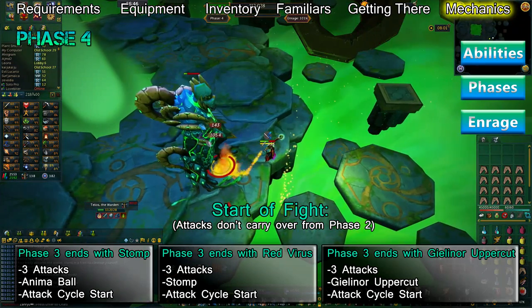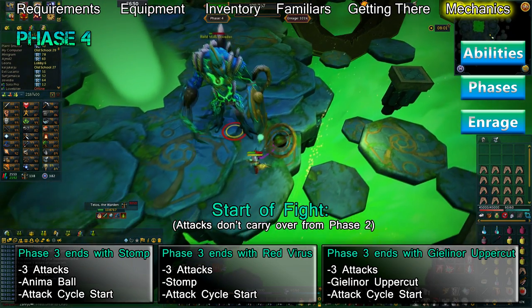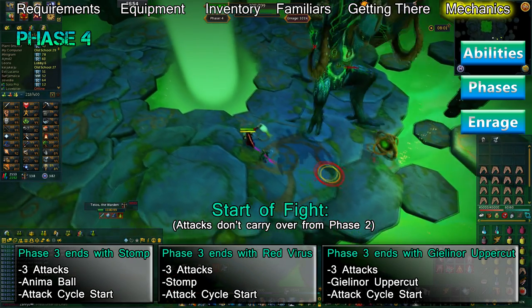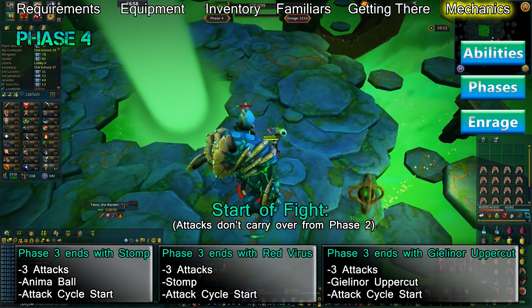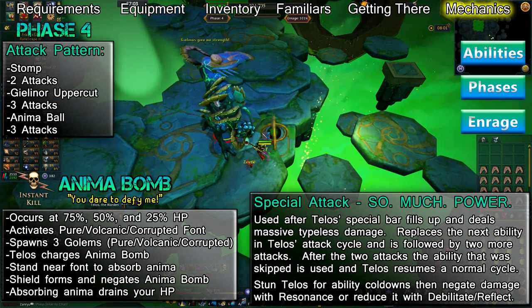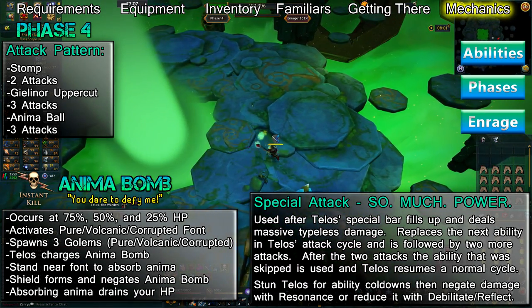Phase 4 will always start with three attacks followed by an ability. Which ability Telos starts with depends on what he used last on phase 3. If the last ability used was Stomp, phase 4 begins with Anima Ball. If an Anima Virus was used last, phase 4 starts with Stomp. And if Gielinor Uppercut was the last ability used during phase 3, Telos will use it again as his first ability during phase 4.